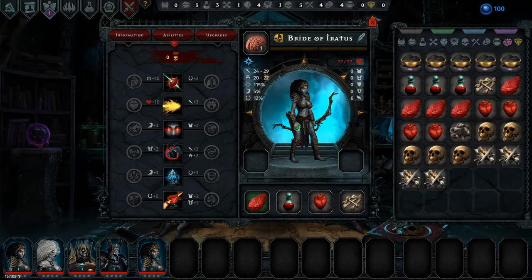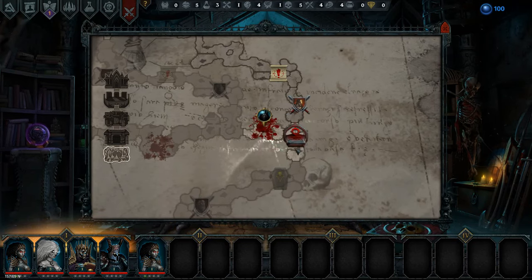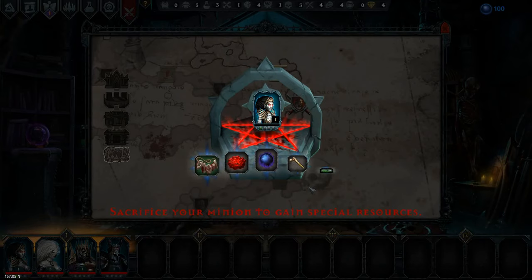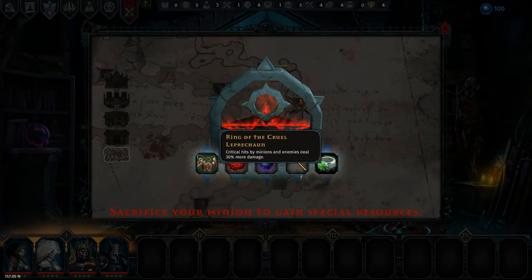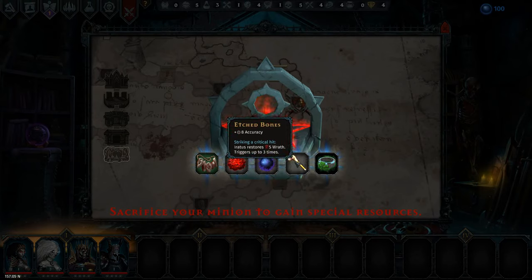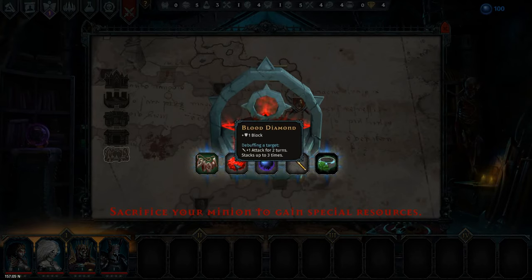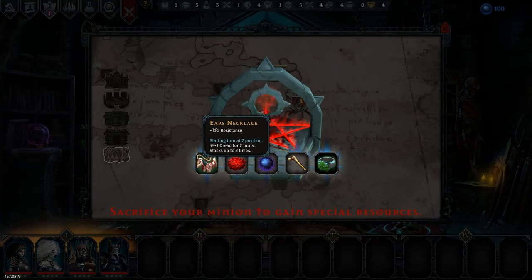I keep giving the wrong units good stuff, which isn't helping us. I need to remember to only use the lowest level to sacrifice. We get some stuff here — ring of the leprechaun: critical hits by minions and enemies deals 30 more damage. Plus 8 accuracy. Striking a critical hit: Iratus restores 5 wrath. Plus 1 ward: missing with an attack, Iratus restores plus 2 mana. Debuffing a target: plus 1 block. And debuffing target, plus 1 attack. Plus 2 resistance, starting turn at position 2, plus 1 dread for 2 turns.